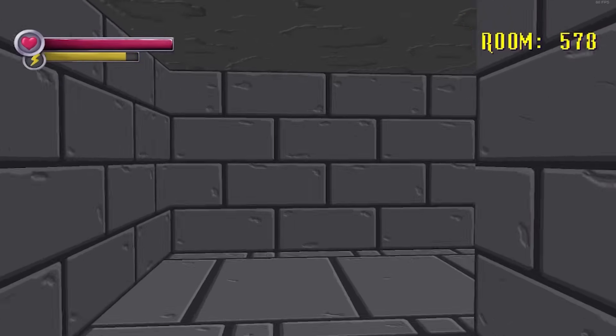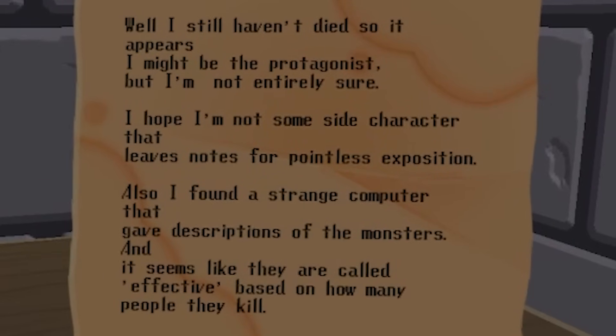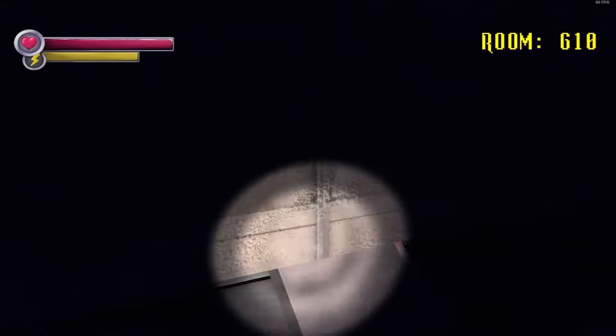There's not much else to do in the 500s after this. You do find some notes about a person thinking they're the main character — take a wild guess how that ends for them. It's time for the 600s, and once again when you hit the 10th room, there's a scenery change.